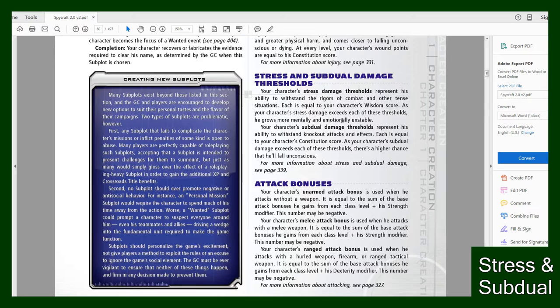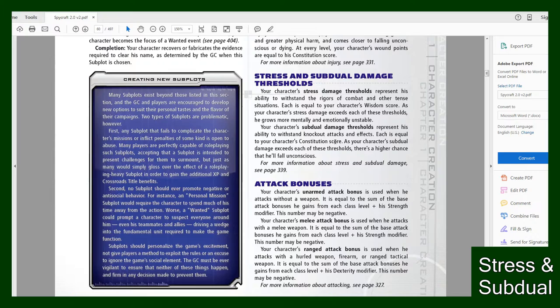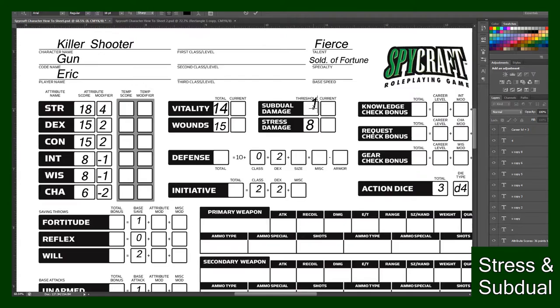The way to find out your character's Stress Damage Threshold — which represents his ability to withstand the triggers of combat and other tense situations — it's equal to his Wisdom score. My Wisdom is 8, so my Stress Damage Threshold is 8. Your Subdual Damage Threshold represents his ability to withstand knockout attacks and effects, and is equal to your Constitution score. My Constitution score is 15, so my Subdual Threshold is 15.